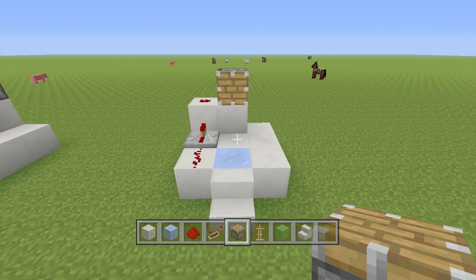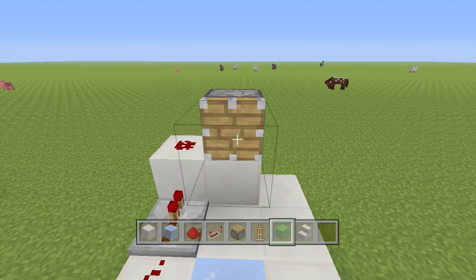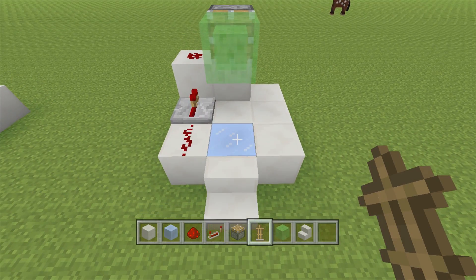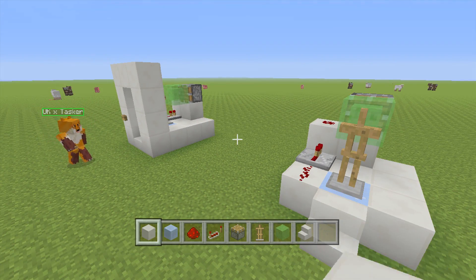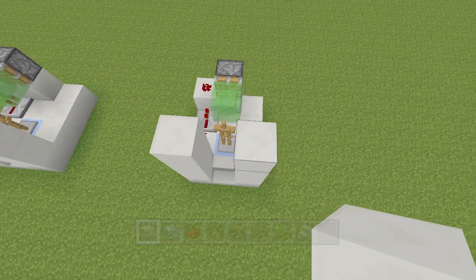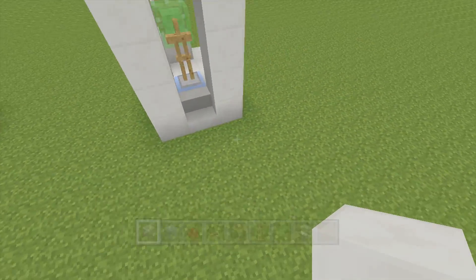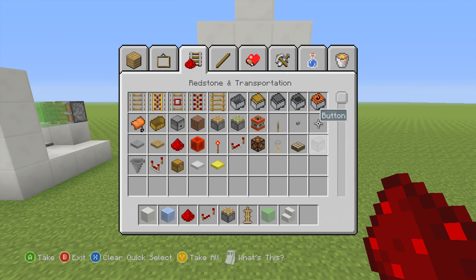He's using a sticky piston, but you can also use a regular piston as well. Place the piston facing the packed ice just like that. Now all you need to do is add a slime block to that, because this is going to allow the armor stand to kind of bounce out. Now you need to have an armor stand there — you can also dress it up however you like. You also need to cover this up as like a doorway; keep in mind you can use any block you like. We just chose quartz, but you can use any block. Now you'll need a button.